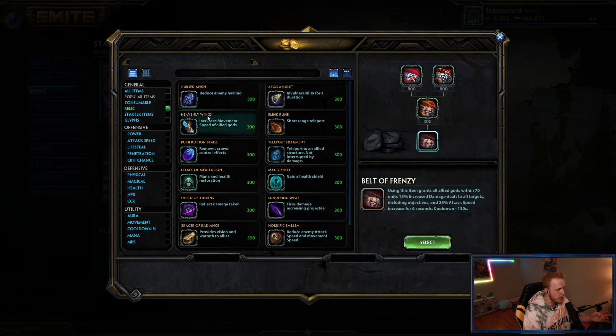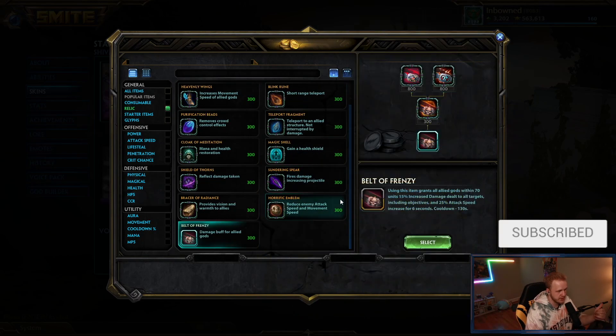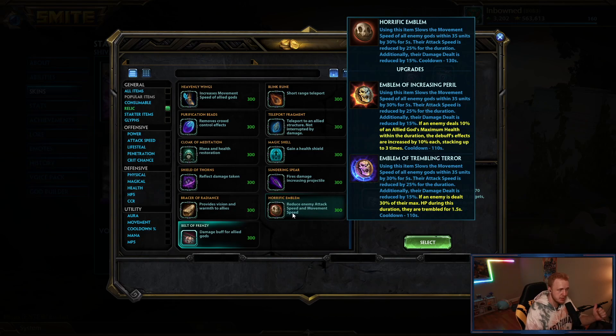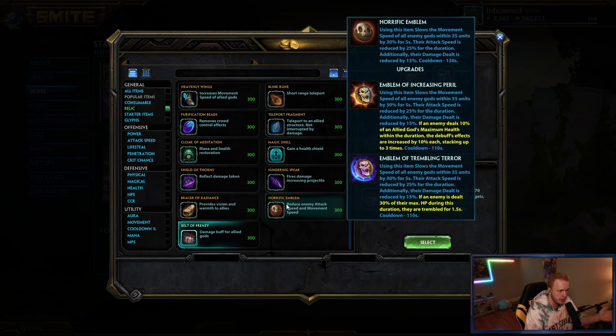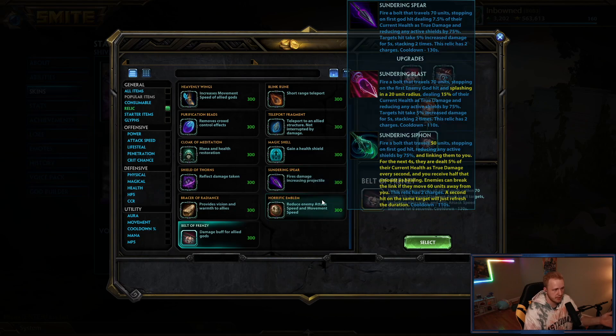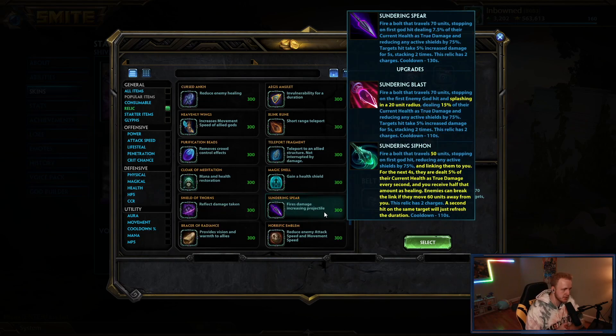I think you should stick to Ankh, Sprint, Blink, Shell, Horrific, and Frenzy the most — they're easiest to use and have a lot of upside. All you have to do is think: who do I need a Frenzy on? My backline. Who do I need a Horrific on? Someone on the enemy team. It's just a lot easier to use. That's the relic guide — I hope I answered all your questions. If you're still curious about anything, let me know in the comments below. Hope you enjoyed the video, see ya.